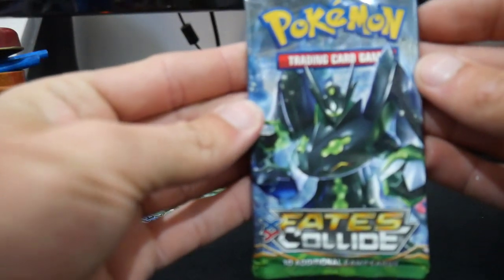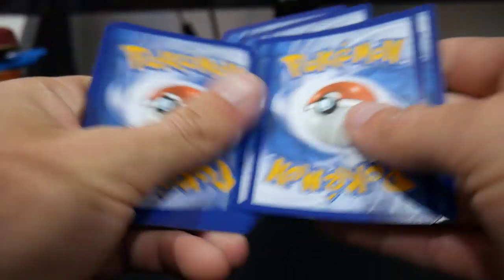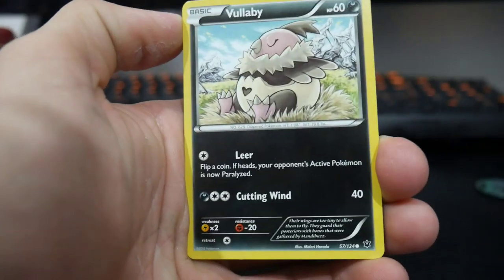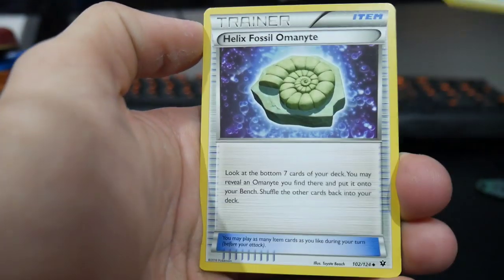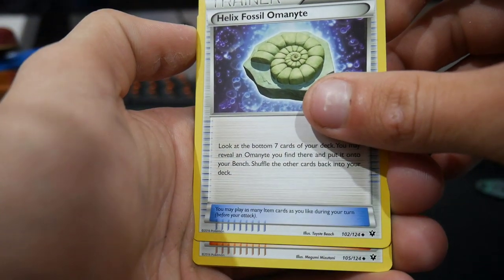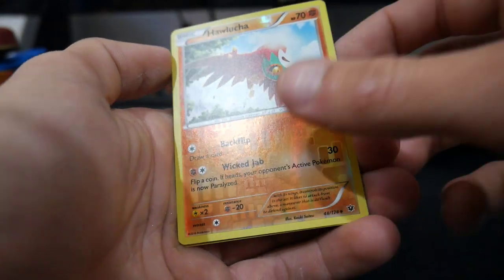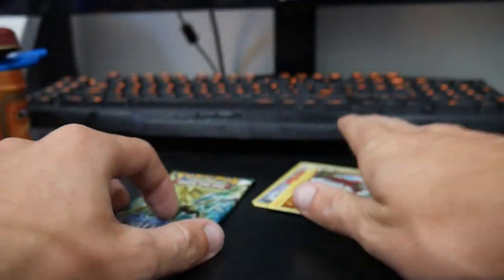We'll go Fates Collide next. See if we can get the Umbreon card. Let's go. There's a code card — three and then two. Hopefully we can get something, because that would be a bit sad if we didn't get anything at all. A Cottonee, a Seel, a Helix Fossil Omanyte, an N — that's actually a good supporter card — a Dewgong, Golurk, and a Kabutops regular rare to finish that pack off.